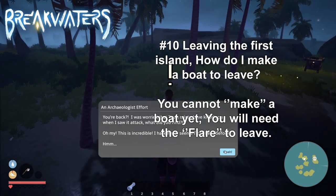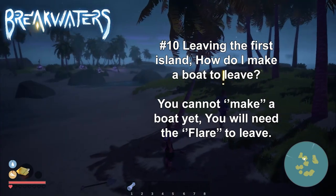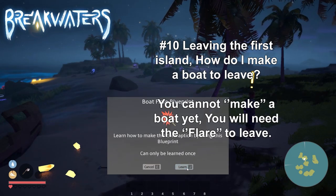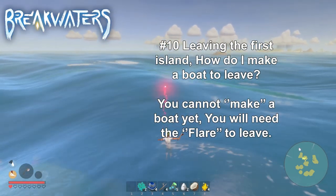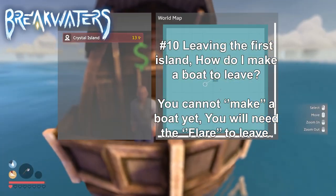Number 10 — I cannot leave the island. Or another question was: how do I make a boat? When you follow the tutorial after collecting the relic, the quest giver will give you a flare blueprint. This flare can be used to call the trader and he will bring you to a different pine forest island for payment, of course.